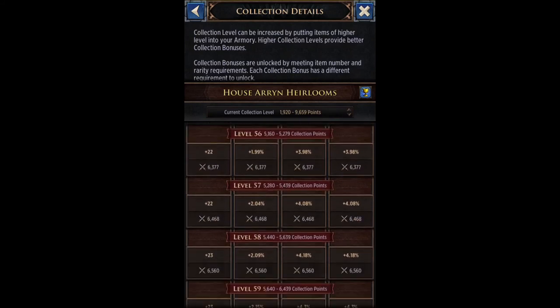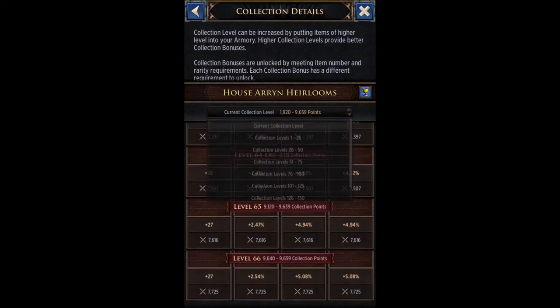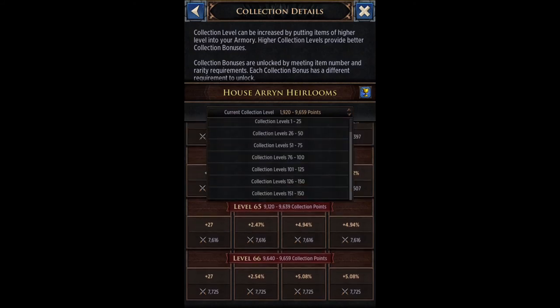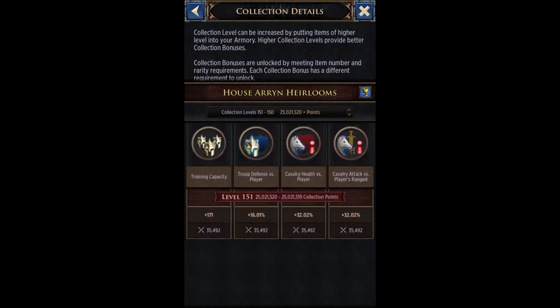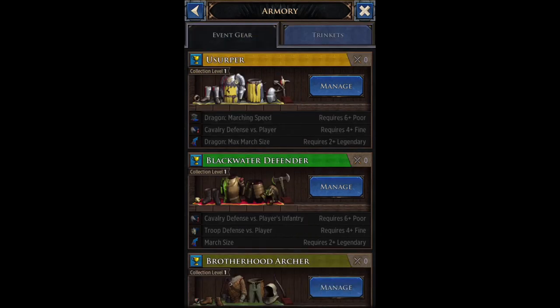As you keep pushing the collection level up, eventually if you reach max level — currently level 66 for me — you get plus 2.54. And if you get to collection level 151 or higher, you can get bonuses like plus 16 or plus 32. It really does help, especially when your entire armory is stacked up. So the armory is a very important feature to invest in.